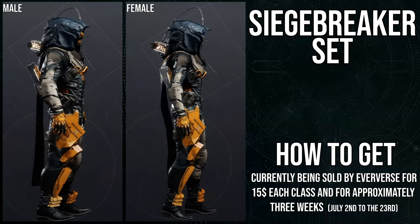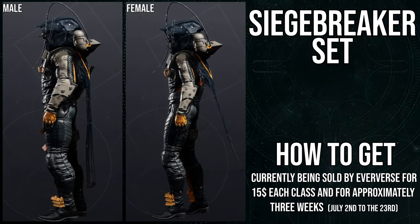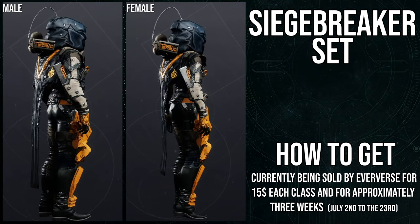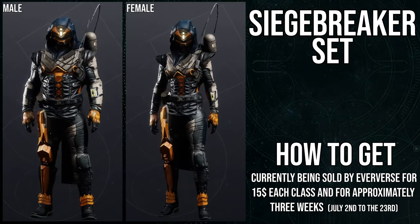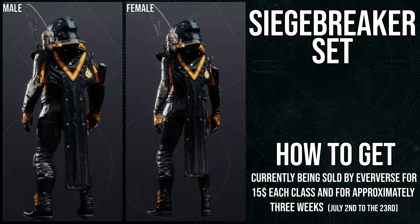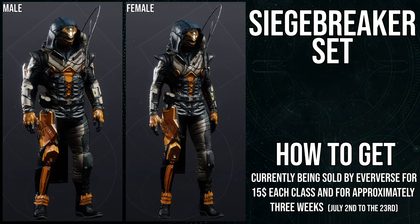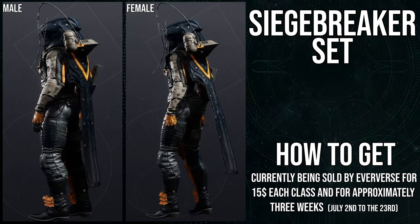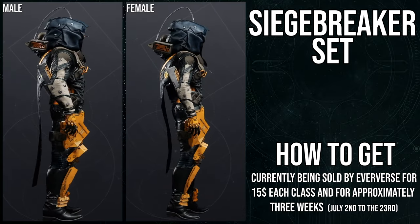This is the armor set for hunters specifically. How to get it: currently being sold by Eververse for $15 per class for approximately three weeks. If you're watching this in the future and it's already after the 23rd, you most likely will not be seeing this armor being sold unless they start selling old season pass sets. It started being sold on July 2nd and you have a little less than three weeks to get it.